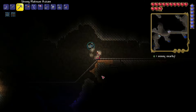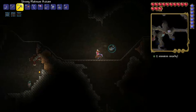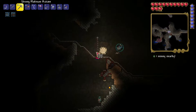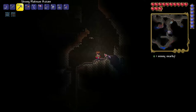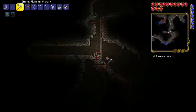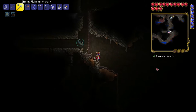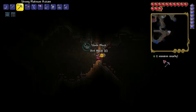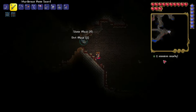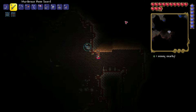Oh, there's one right here — a single piece. Yes, it can mine demonite! It wasn't exactly where I thought it was but there was some near the goblin. Demonite glows purple so it's not too hard to find. I'm going to break into this cave and see what secrets hide in here.